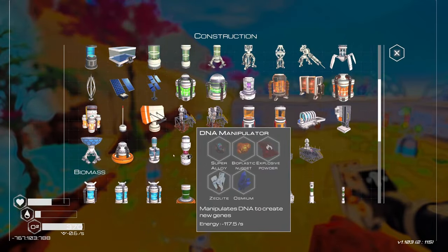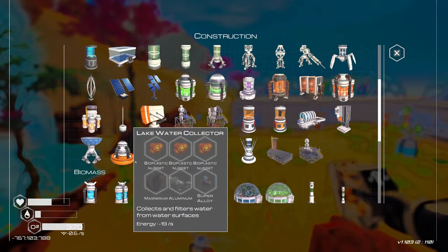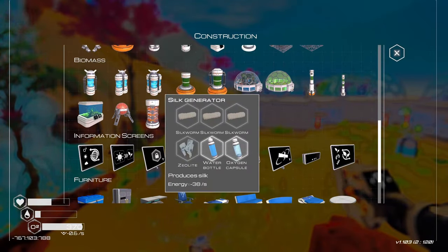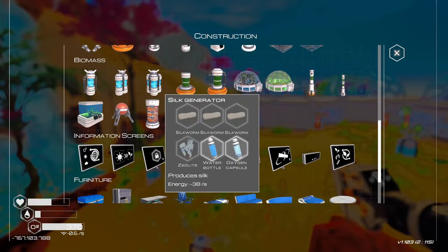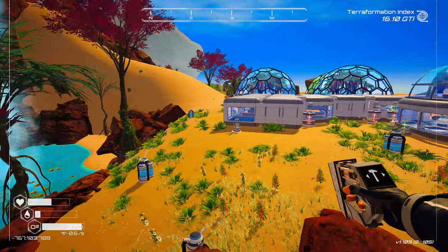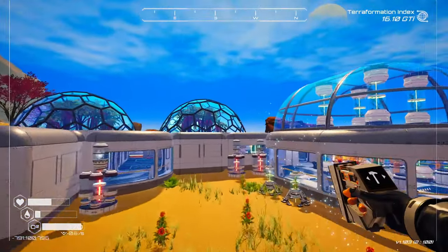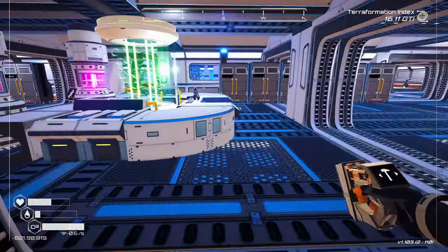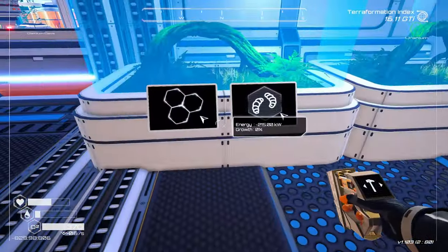What else can we build? We already have the Lake Water Collector. Silk Generator — we need silk, we need Silk Worms. I think we can do that on the incubators. Let's build the Silk Worm stuff.